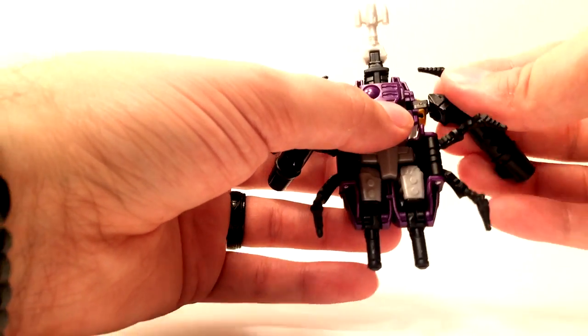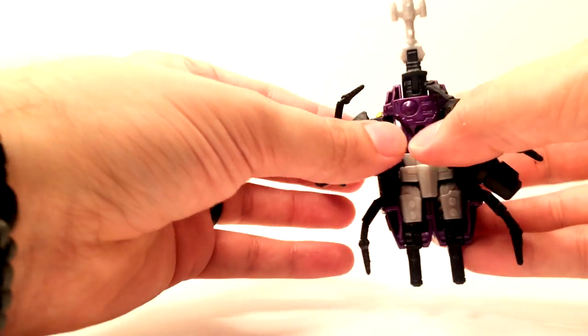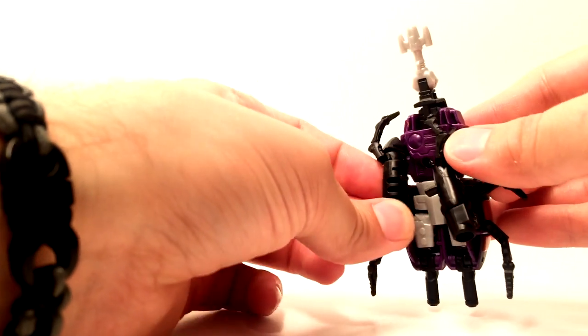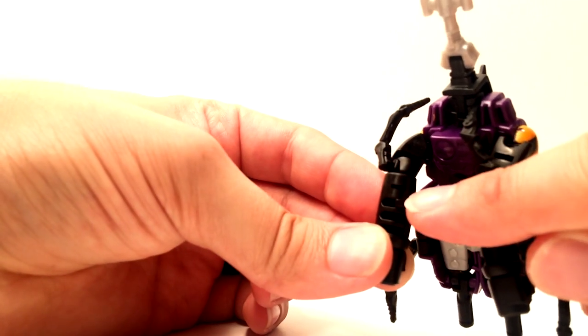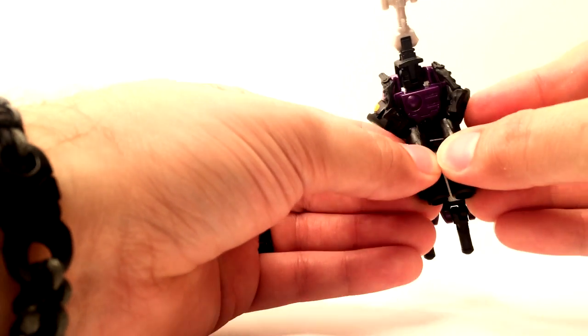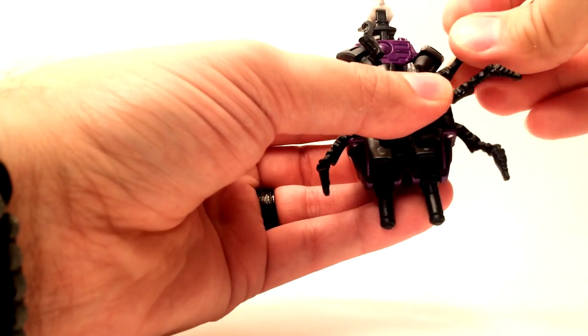Go ahead and flip him over, take the arms, and rotate them back on that little hinge there. Then there's a half-tab, half-slot concoction here, and they marry together quite nicely. And then you can rotate the rest of the bug legs out.